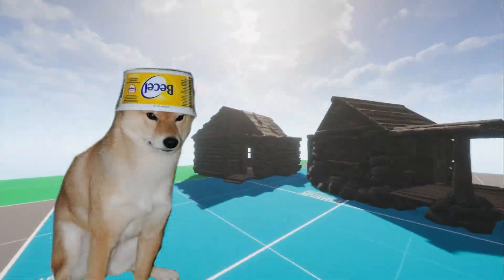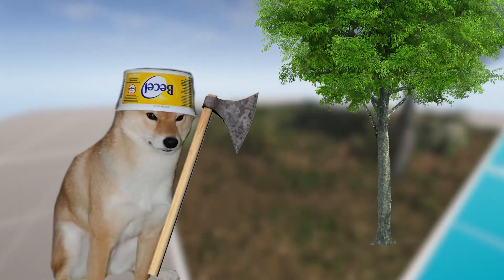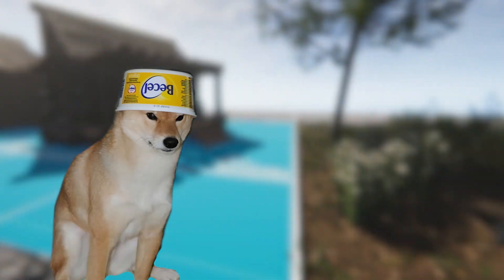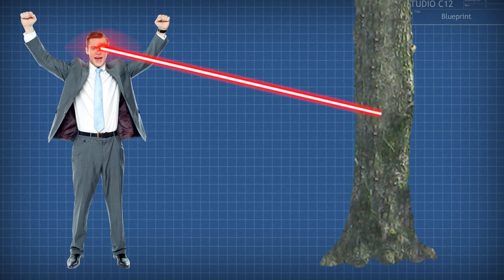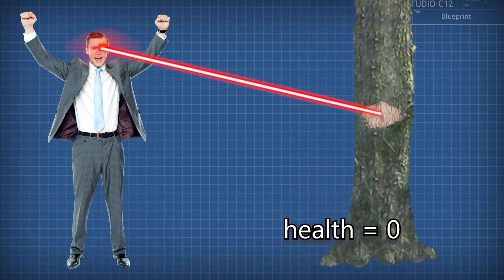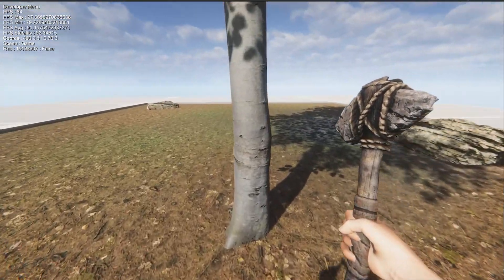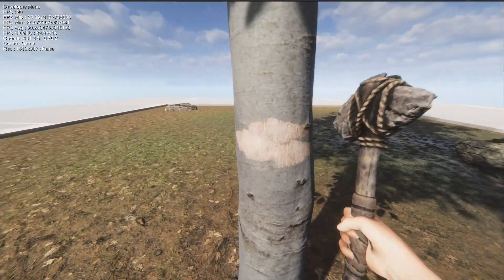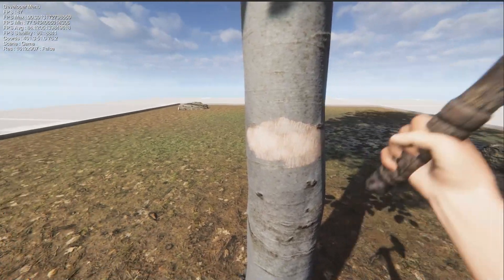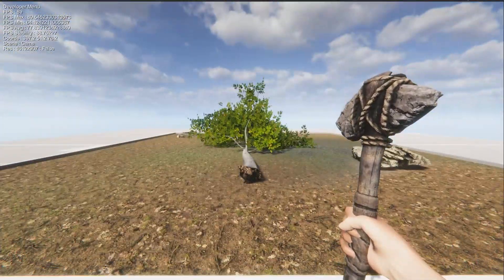So, let's start with the items and chopping down trees. I will now add an axe and a tree. In the game, I will shoot a raycast from the camera to the tree. If it hits the tree, I will create a decal and lower the tree's health. And if the tree's health is zero, I will kill the tree. As you can see, we have a tree — bam, bam, bam, bam, bam, bam — and the tree falls. And congratulations, it's done.